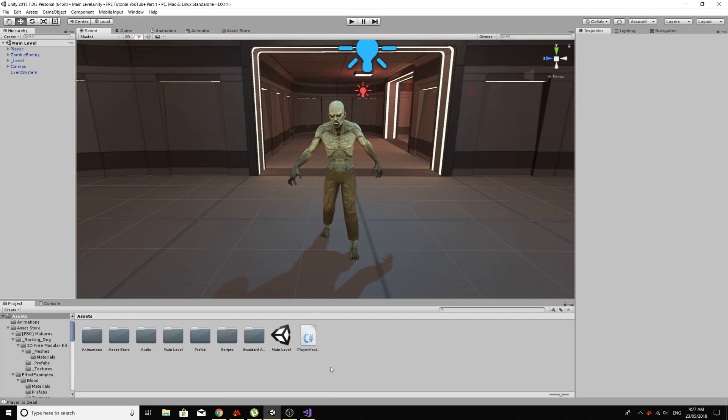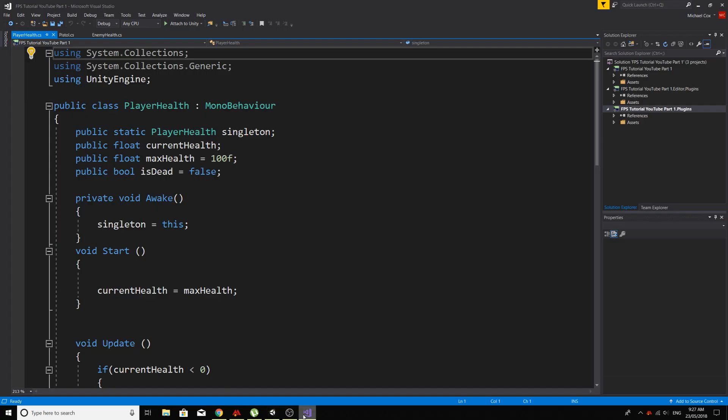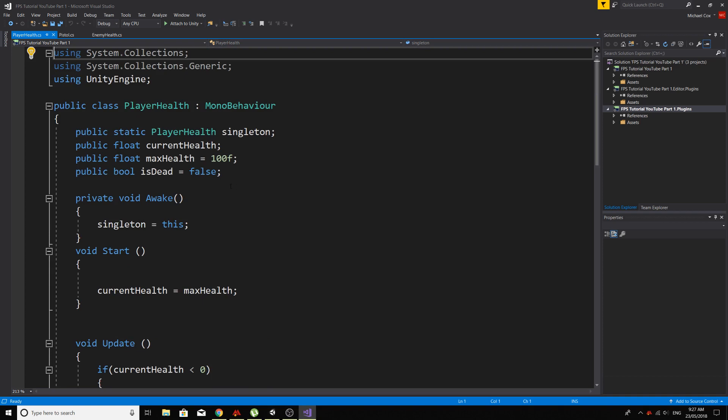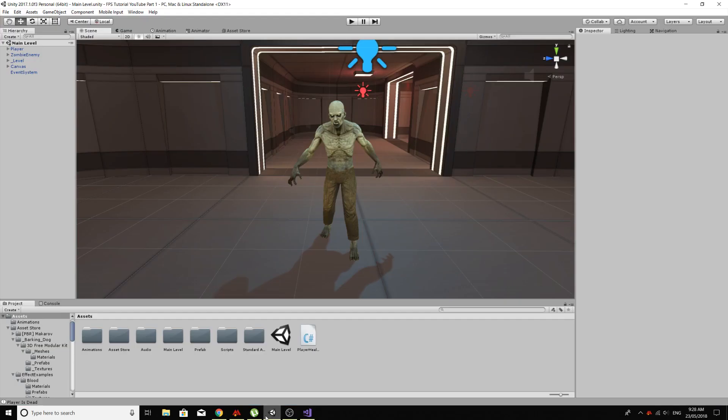There's hundreds of different ways to do the same thing when you're making a game and writing the code. So just keep that in mind, guys. There's always going to be people commenting that think they know better and question why we do things this way. I don't really care about that. We're just going to do it how we do it, work it out as we go along, and hopefully I can teach you guys something that helps you build the game that you want to build.